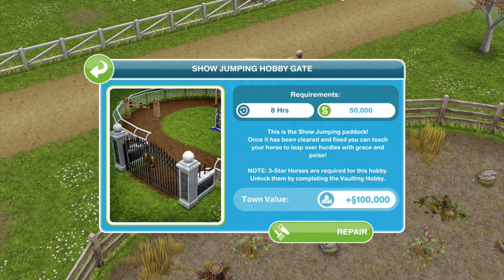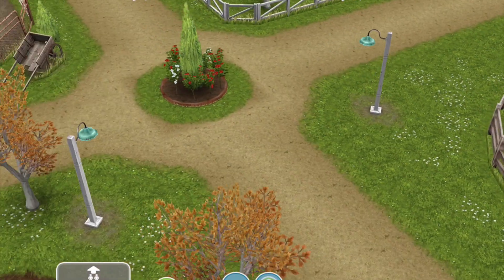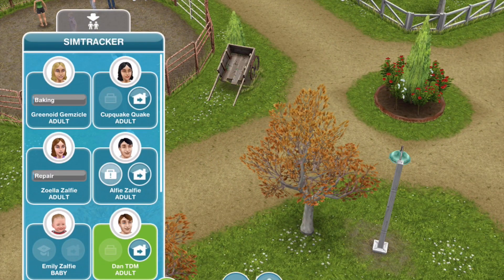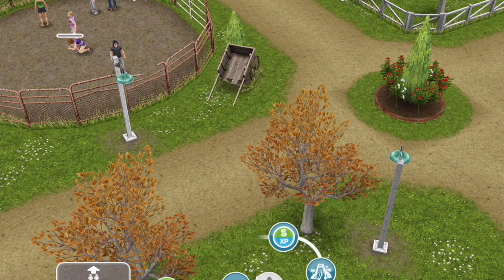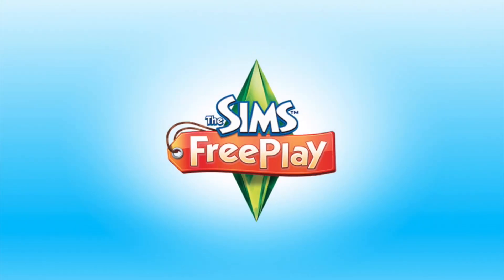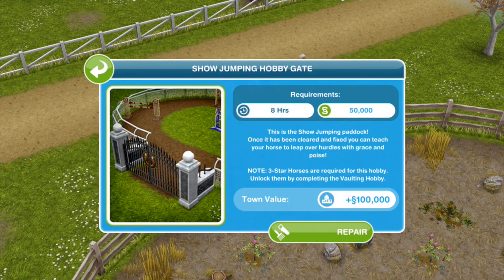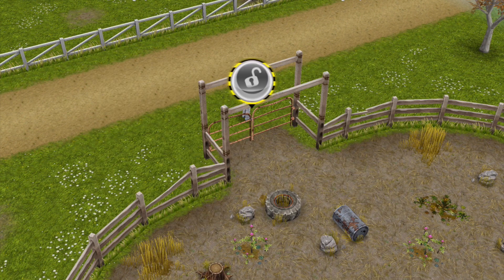The show jumping gate takes eight hours and costs 50,000 simoleons. I haven't got 50,000 — I'm about 8,000 short — so I'm going to have to go and get some more money. This is the show jumping paddock: once cleared and fixed you can teach your horse to leap over hurdles with grace and poise. I've saved up enough money, so let's go ahead and start this now — eight hours, here we go.